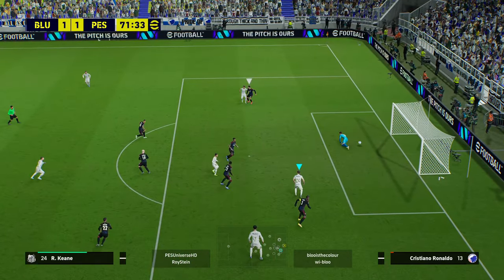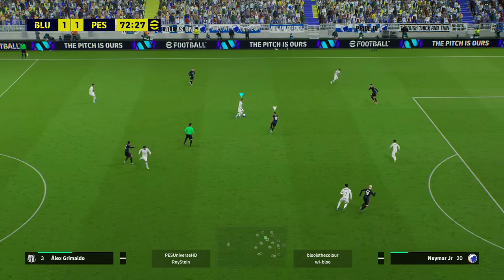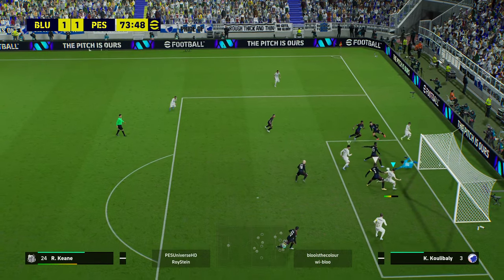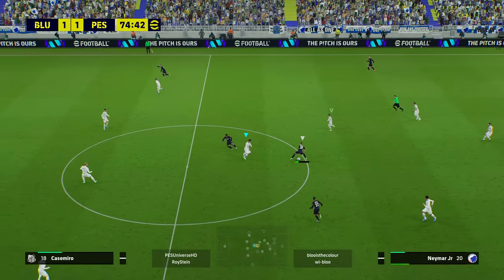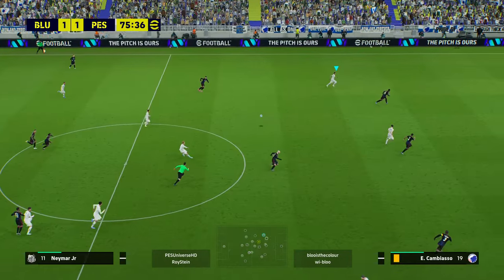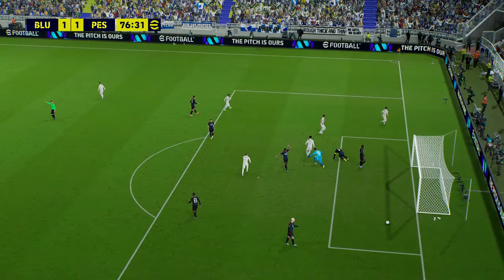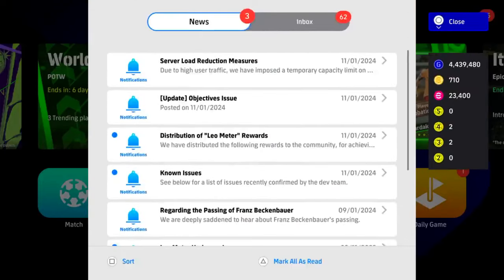Watch how he can draw defenders in — unlucky not to score a goal there. We're chasing this game against a tough opponent, one-all at 72 minutes on the clock. We keep knocking on the door but just can't get the answer. Song Krassen is involved in not one, not two, but three chances. He's carved one from the left this time. He gets back, good interception, we pass to Neymar, then Robbie Keane to Song Krassen — cheeky little ball in with the outside of the foot — and bang! We get the result.